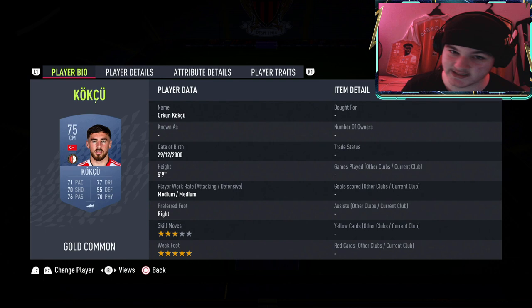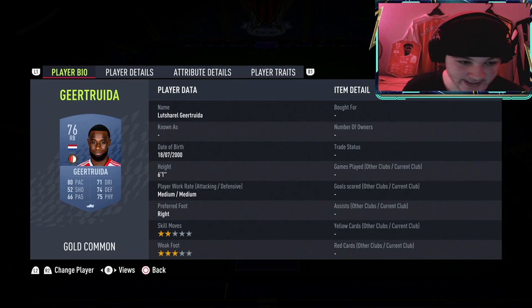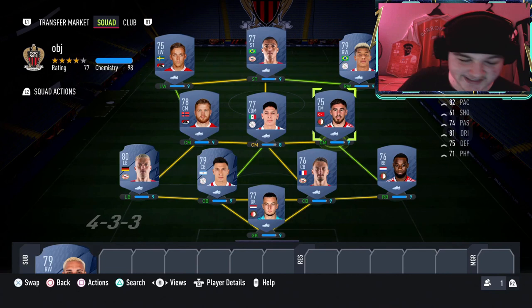We've gone 4-3-3: left back is Filip Max, center backs are Lisandro Martinez and Boscagli — you'd want Timber here if he's within your budget. Right back is Geertruida, and in net we have Bijlow. Honestly this is a solid Eredivisie side that can get the job done. We've got a defensive-minded player in the middle and two center mids.